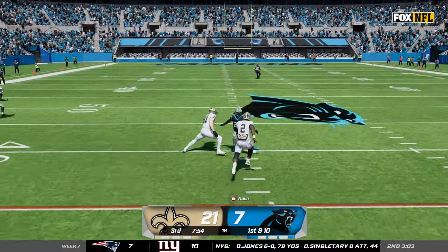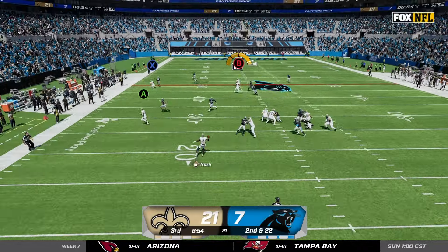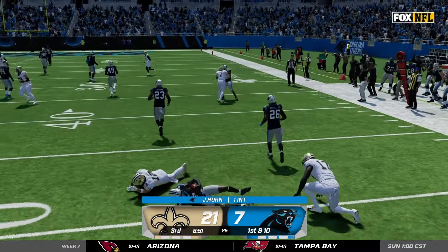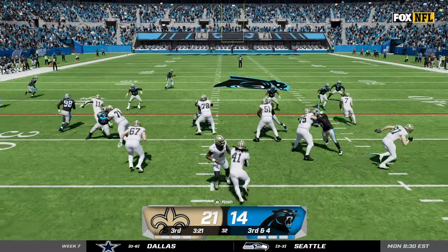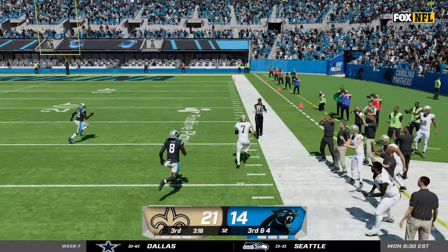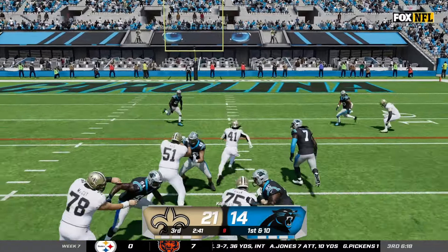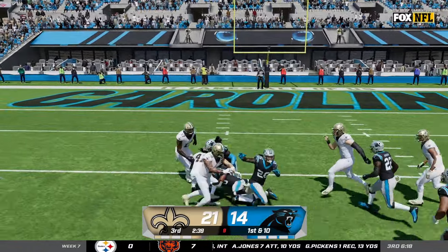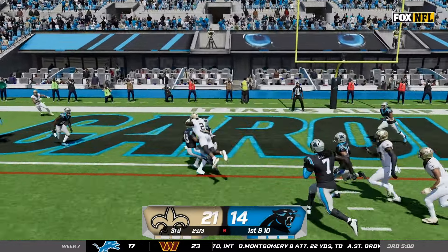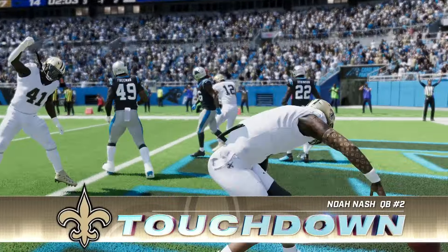I make another play with my legs picking up about 20 yards on the read option, then try to hit Cedric Wilson on the crosser — but JC Horn closes the gap and just like that we're only up seven. I lock in and hit Taysom Hill on the corner out to get us inside the red zone across the 25. We give it to Alvin Kamara and he gets us another first down — we're knocking on the door, we cannot lose this game after being up 21-0. I go ahead and give us a 14-point lead diving into the end zone for yet another rushing touchdown on the season.